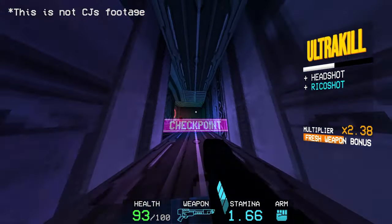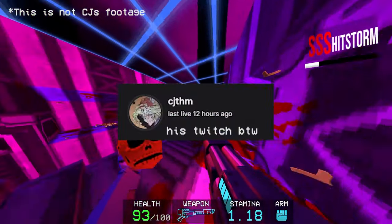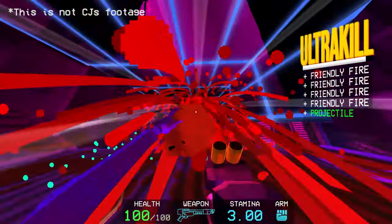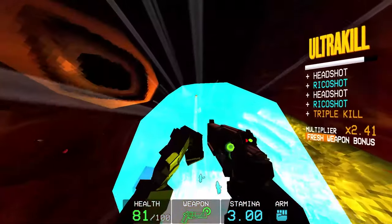I found out about this in the speedrun channel over on the Ultrakill Discord. I saw this amazing run of 2-3 where the runner, CJ, instantly deleted the two Mind Flayers at the end, saving a whole lot of time. While he wasn't the first to discover this tech, he was the first person I have seen use it.